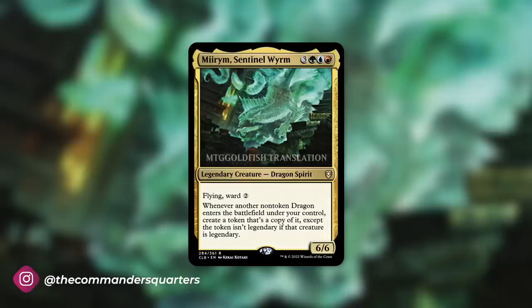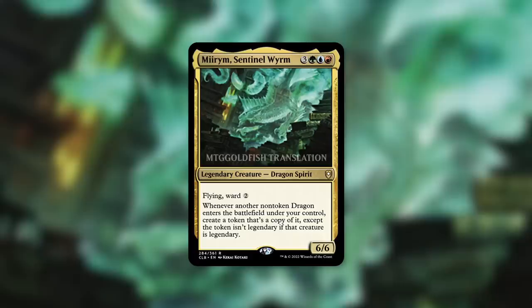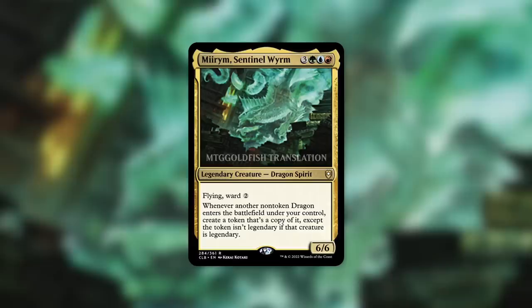First off, a big thank you to MTG Goldfish for the translated version of this card. So Myram Sentinel Worm is a 6/6 dragon spirit with flying and ward 2 that costs 3, green, blue, red. A dragon having flying obviously isn't all that surprising. Ward 2 is quite nice — just some nice initial protection there. But on top of that, whenever another non-token dragon enters the battlefield under your control, create a token that's a copy of it, except the token isn't legendary if that creature is legendary.